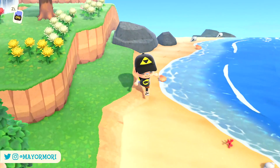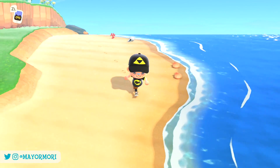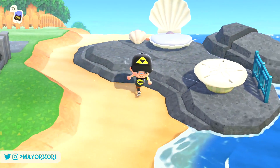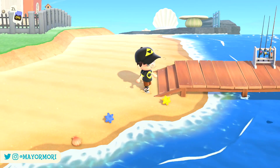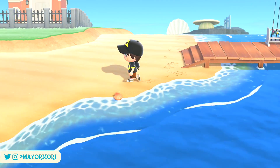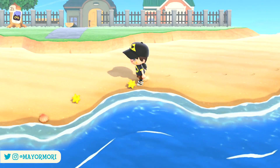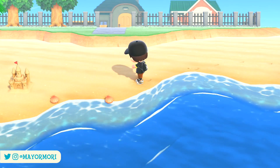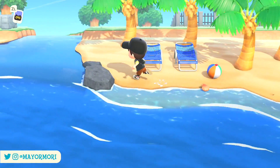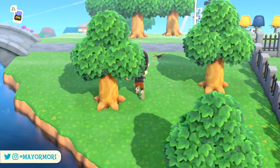Animal Crossing New Horizons now makes it easier than ever before to travel to other people's islands using Dodo Codes. Dodo Codes are basically unique IDs associated with particular islands for a limited time, and allow you to visit that island without necessarily being Switch friends with the player. This is great if you don't want to give out your Switch codes and is also super useful for those quick visits or if you're hoping to visit an island during a meteor shower, for example.